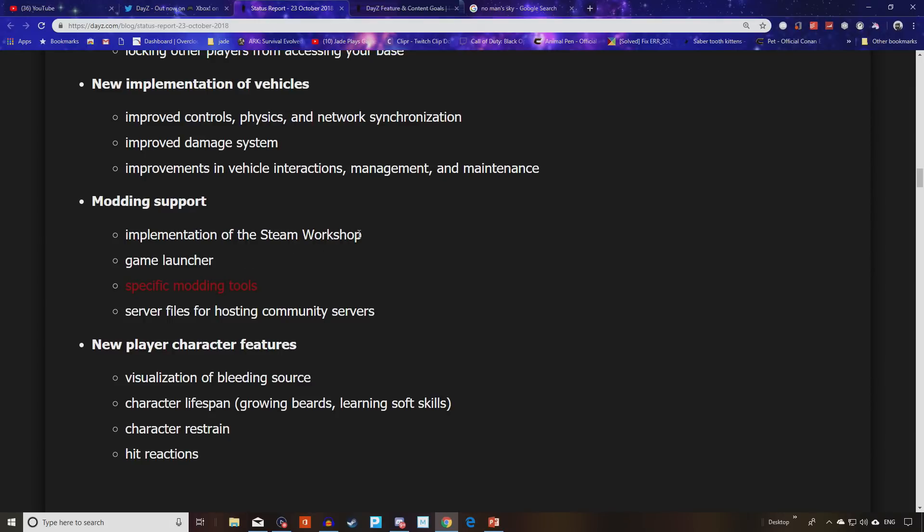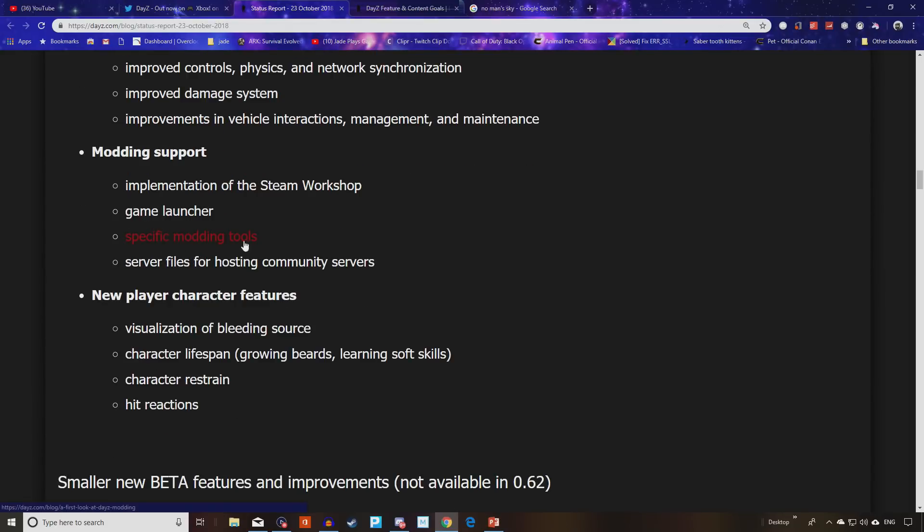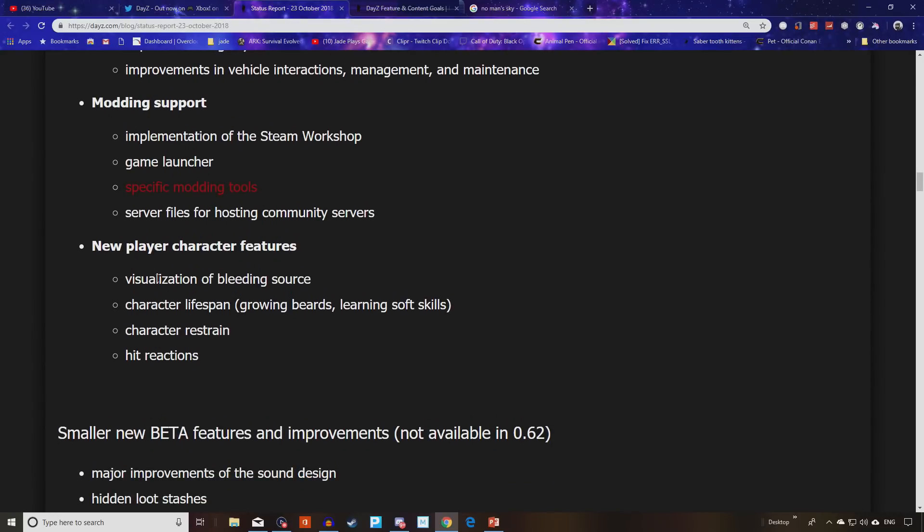Until now, lots of the mods for DayZ have come from its own launchers or separately moddable files. With the Steam Workshop, it will make it much easier to go into the game and add your own mods, as well as experience and try some of the new mods out. Also included: game launcher support, specific modding tools, server files for hosting community servers, new player character features, visualization of bleeding, and character lifespan.